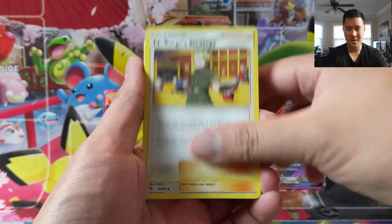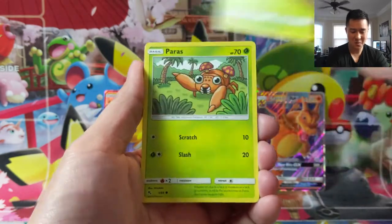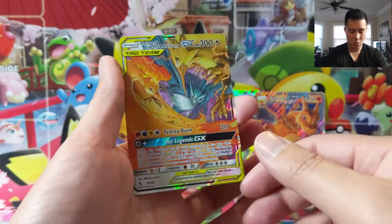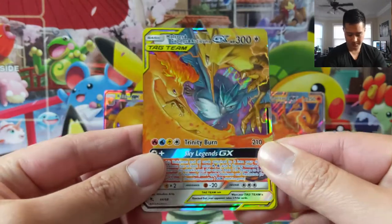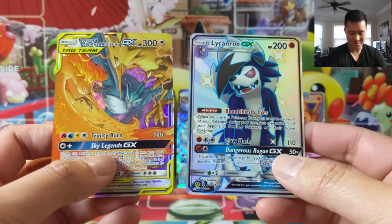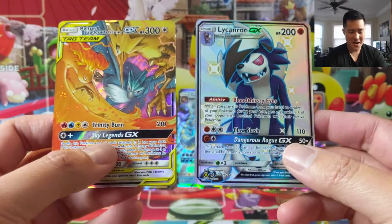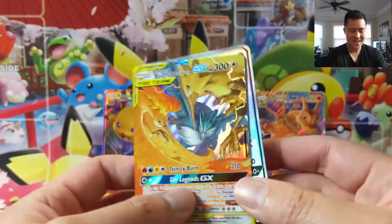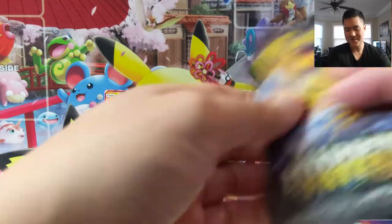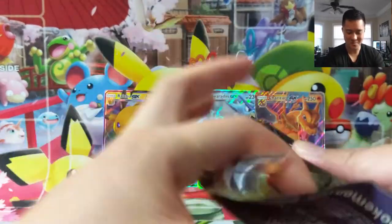They're actually all right next to each other in the set order — just one little section we struggled with. First pack: Zapdos, oh we got the birds! And a Lycanroc as well. Very often we have super good starts and then things get a little chilly after that, but yeah — first pack magic. We'll definitely take it.